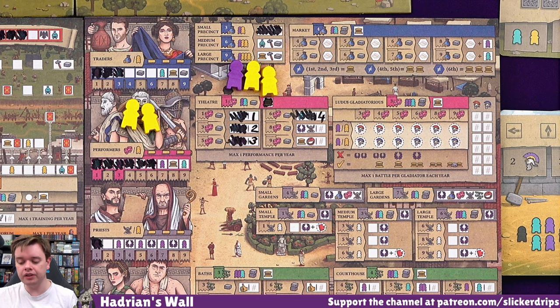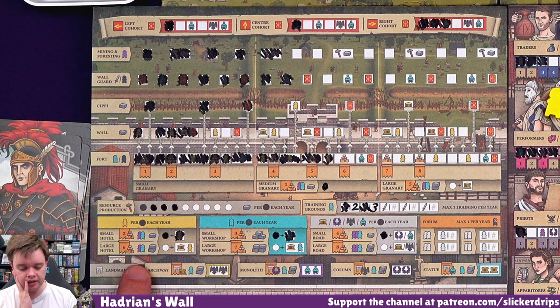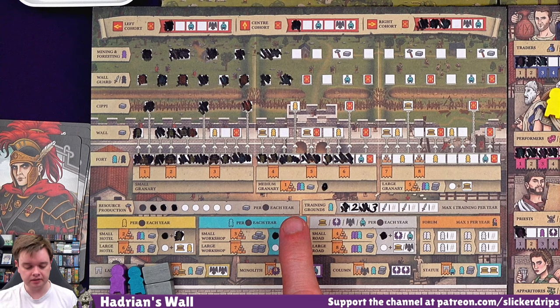We do want to do wall sections, don't we? But I'm just thinking - there's a cohort right next to this, as long as I do this space down here. And this can unlock the large hotel - can we do that? Servant, builder, two resources - that'd get me the citizen I want. So builder is going on here to unlock building level six. Then we can spend builder, servant, two resources on the large hotel, which gets me a renown - so I didn't need that renown after all, I should have gotten a discipline instead. But also a citizen.